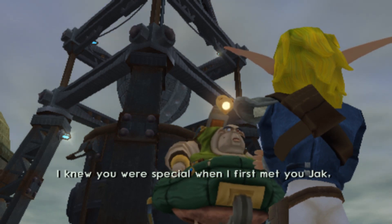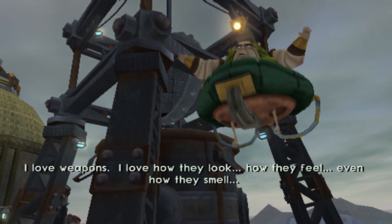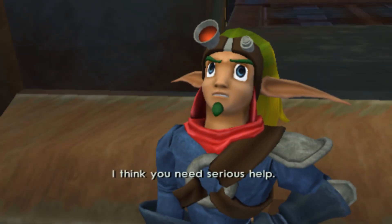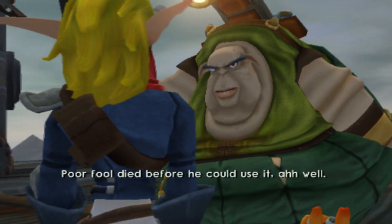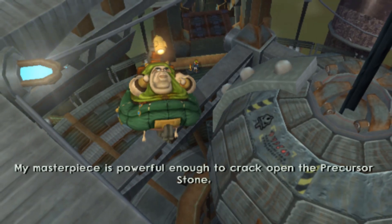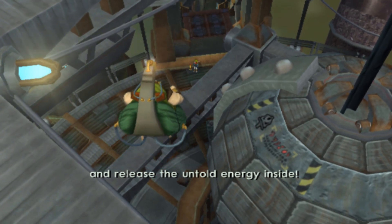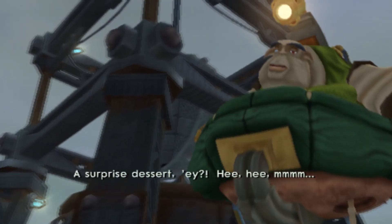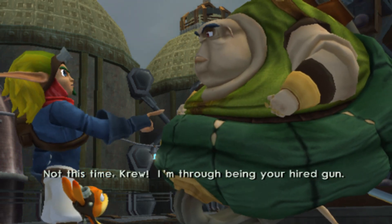I knew you were special when I first met you, Jak. And I commend you for making it this far. We've come a long way, eh? I'm getting real teary-eyed — I love weapons. I love how they look, how they feel, even how they smell. My favorite was the impossibly powerful weapon Mar built to blast open the metal head nest. He died before he could use it. But I have a new favorite: the piercer bomb I've just completed. My masterpiece is powerful enough to crack open the precursor stone and release the untold energy inside. As soon as the Baron shows up with a stone, we'll hide it in the last shipment of Eco and deliver it to the metal head nest. A surprise dessert, eh? Just take this gun upgrade and forget what you saw here. Not this time, Crew — I'm through being your hired gun. Then it's war, isn't it?